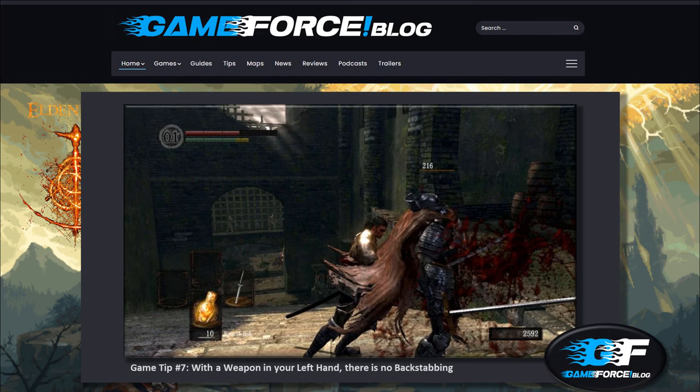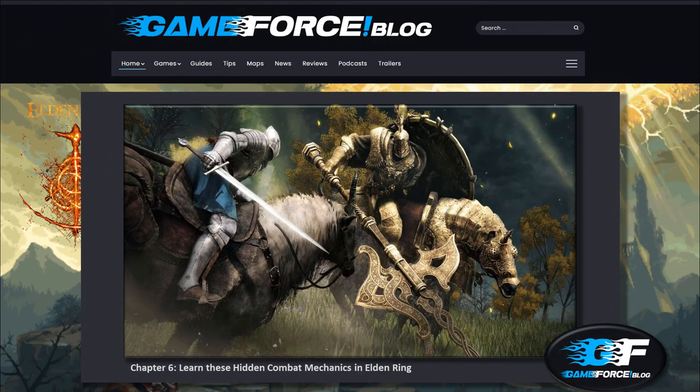Game Tip #7 — With a weapon in your left hand, there is no backstabbing: If you have a weapon equipped to your left hand, you will not be able to perform backstabs. Also, it is best to use the backstab move when your enemies are separated from one another, so that you can knock them out one at a time.